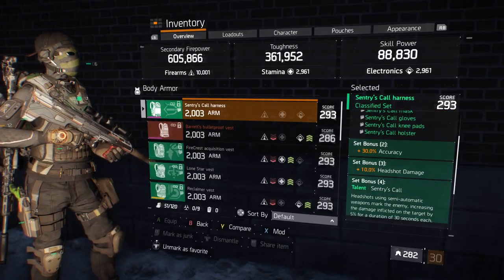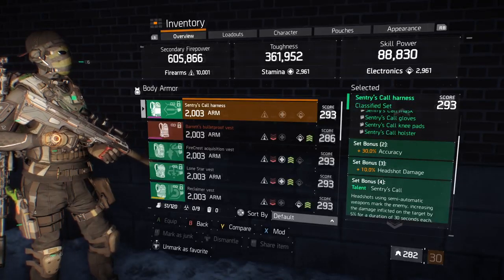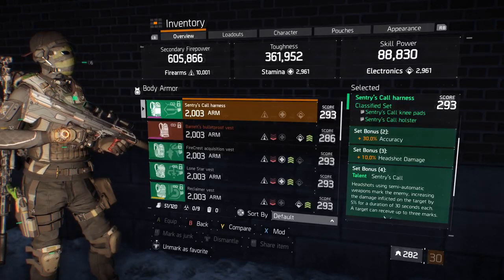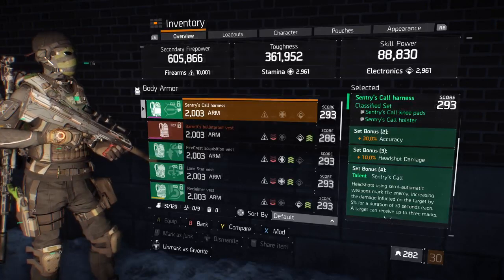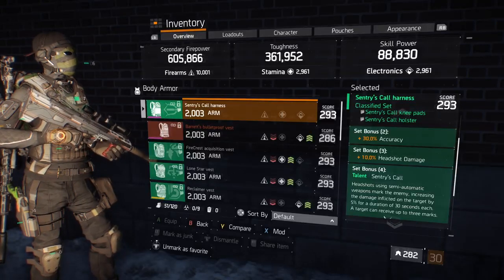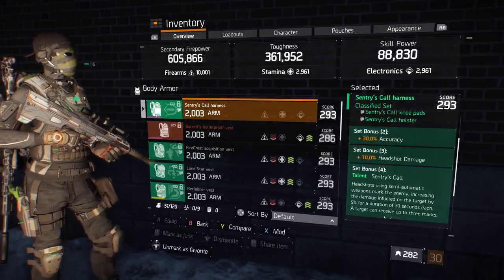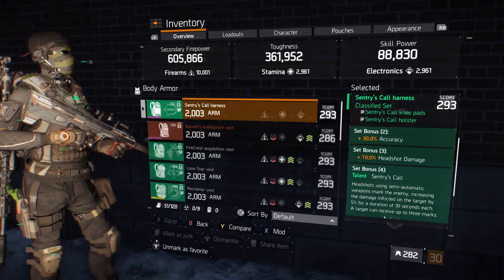Set bonus 2 gives us 30% more accuracy. Set bonus 3 gives us 10% more headshot damage. Set bonus 4 — landing a headshot with semi-auto weapons will mark the target, increasing damage by 5% per mark for 30 seconds duration. This caps at 3 marks, so 15% more damage they'll receive.